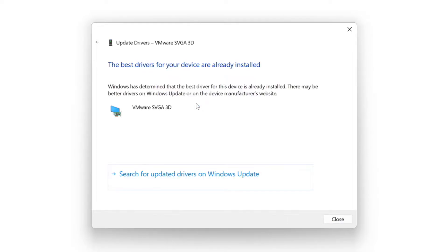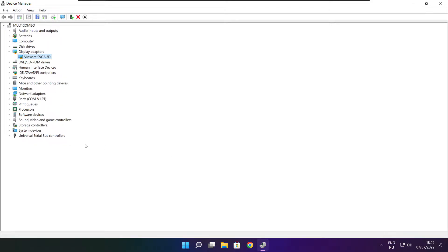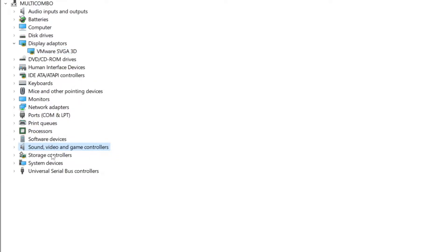Wait. Installation complete and click Close. Click Sound, Video, and Game Controllers.